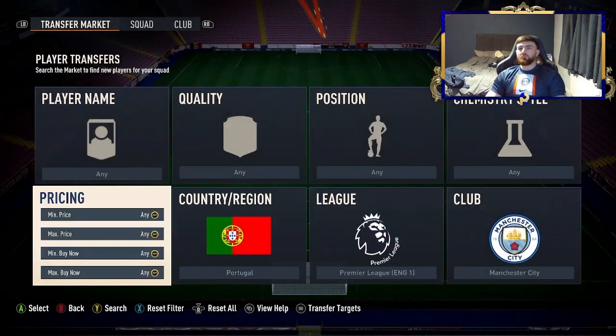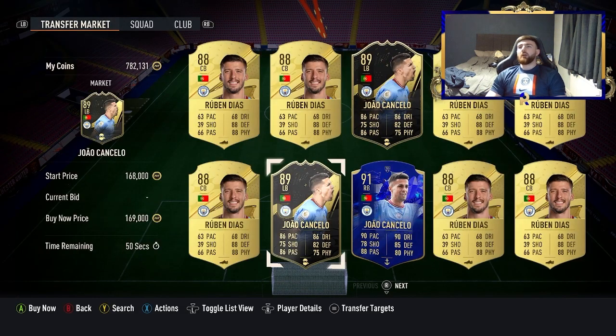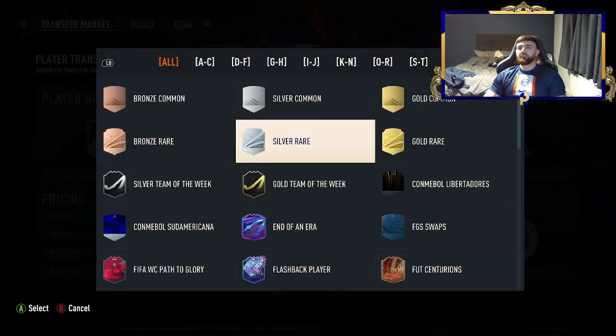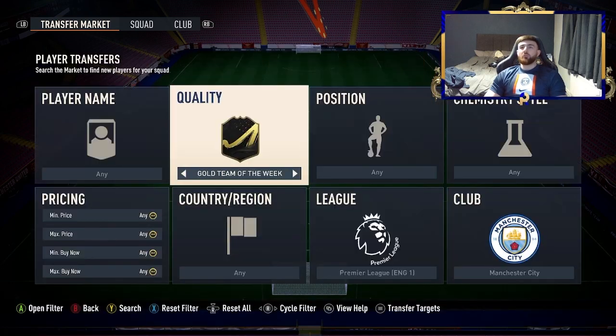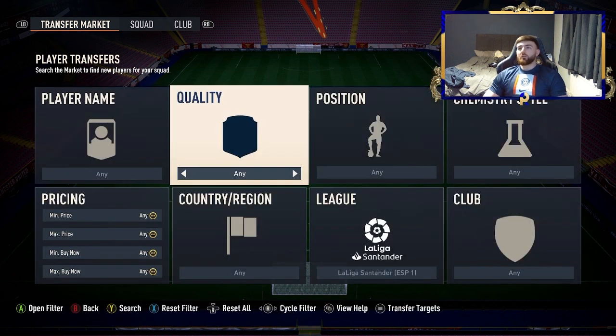We can't talk about high value filters without mentioning the best filter from this year — Ruben Diaz, Cancelo, and Bernardo Silva. We won't spend too much time on that one. We do have another City filter though: gold, Team of the Week. Mahrez has recently got a new TOTW and you've got Cancelo there as well. Both very easy ones to come up with, but we're moving on quickly.